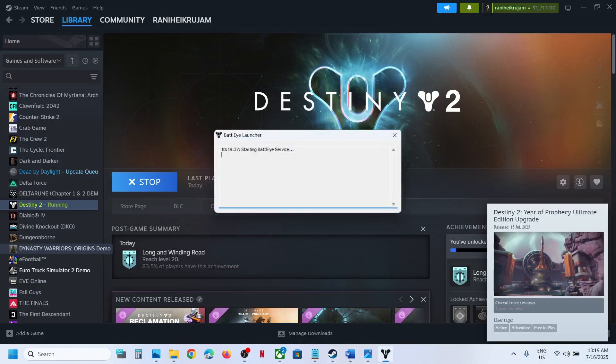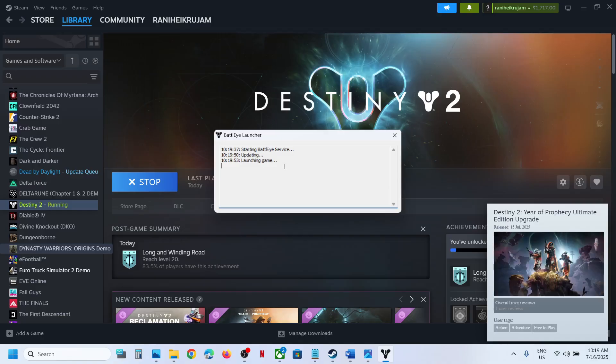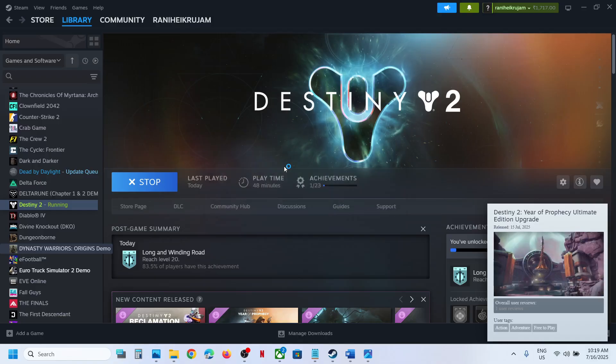You can see it starting the BattleEye service, updating, and then launching the game — you should not receive the error message anymore. During the launch it will install BattleEye. But if you are still receiving the error message, the next step is to verify the game files.